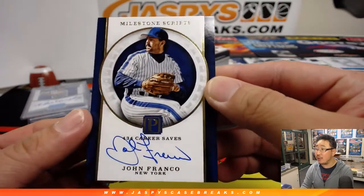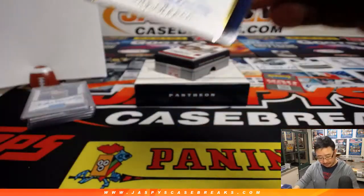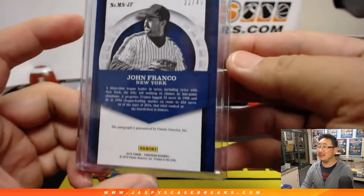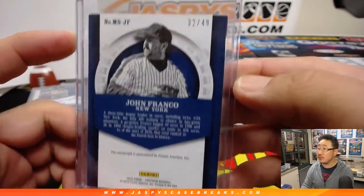John Franco with 434 career saves — he's got a good mustache. Closers in the past have had better mustaches than John Franco, but he's got a good one. That's a Met. Goes to number 32 out of 49, number two — Phillip with two.